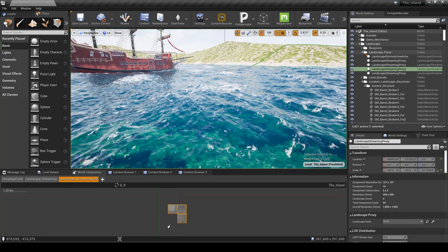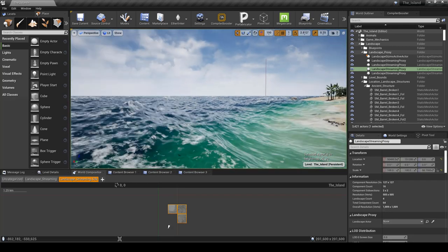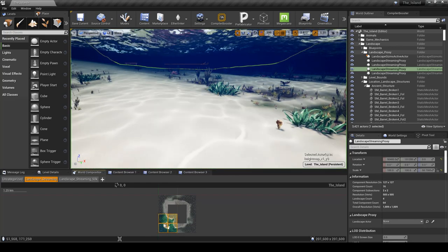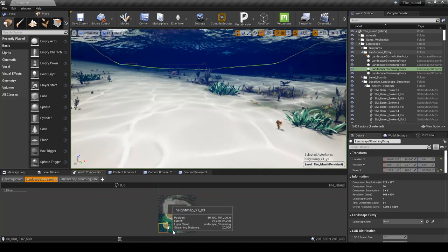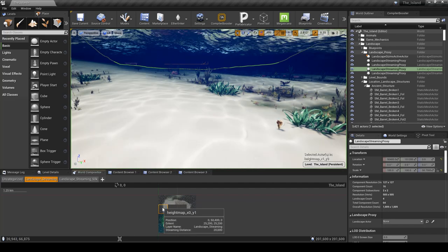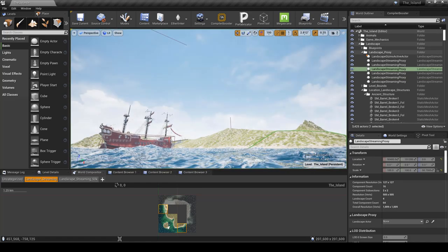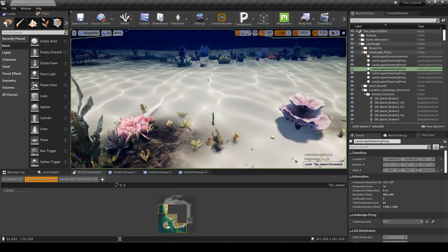Currently I only have three pieces in the 50k streaming layer, which are farther out. When you press play, you'll see these two sectors aren't lit, meaning they haven't been loaded. Anything colorful and lit has been loaded; anything gray has not. You can select them, hold Control, right-click, and choose 'load' — and you'll start seeing portions of the mountain appearing.